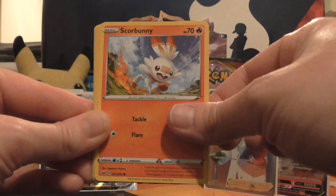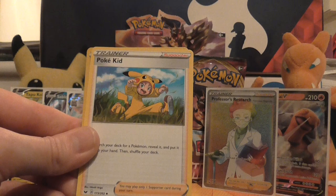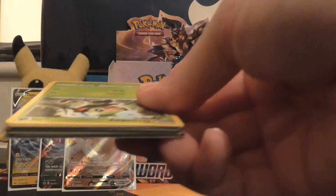Galarian Ponyta, Cottonee, Scorbunny, Silicobra, Yamper, Fire Energy, Galvantula, Air Balloon, Poké Kid, reverse holo of Ferroseed, and the rare is a non-holo Dreadnaw. Last pack for this half of the box — then we're going to try and fly through the second half as fast as we can, because we're already a strong 15 minutes in.